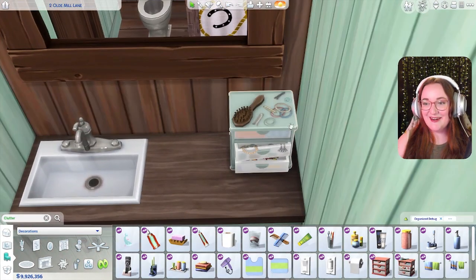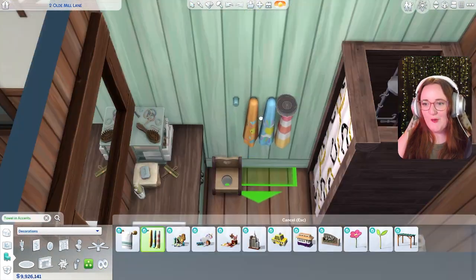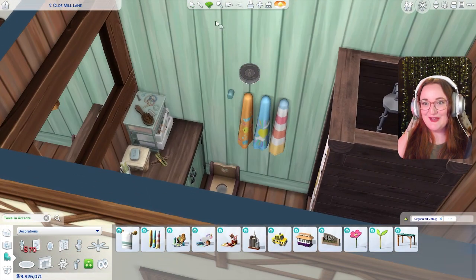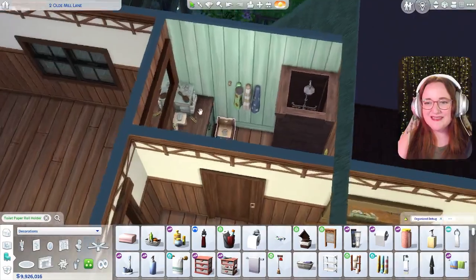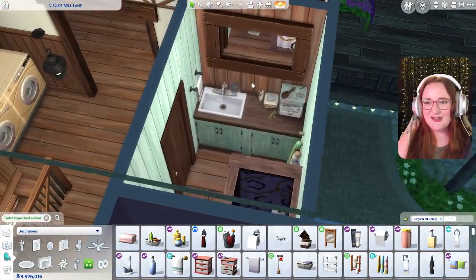Let's go to the bathroom clutter kit and kind of mess this up a little bit. The bobby pins and the hair ties? Too accurate. Those definitely give kids' room vibes. I'm really glad I ended up going with the mint green on the walls — it just adds such a fun little touch to this bathroom.